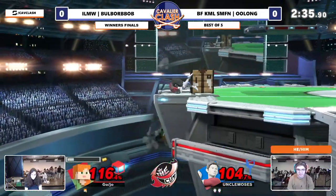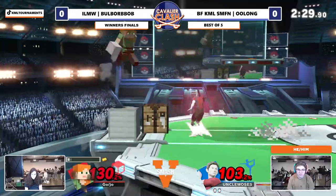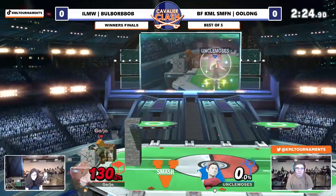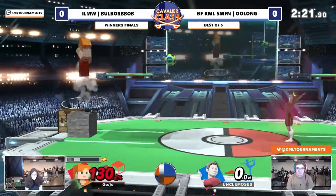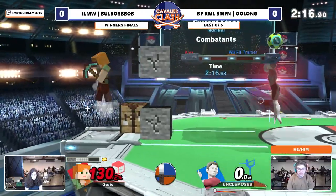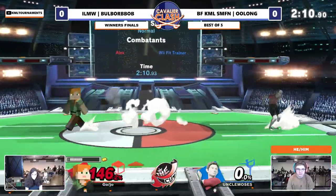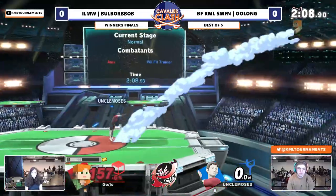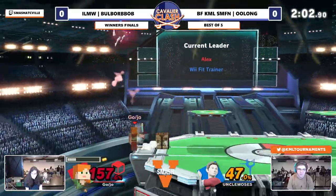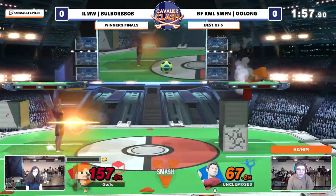Oh my goodness — didn't even see the Sun Salutation come out before it broke. The minecart. Oolong just needs to play a little efficient. Unfortunately getting caught by that F smash. But again, another fresh deep breathing on the board. For some reason Steve can't get any materials here — the materials being spent to put up these walls end up not getting Bulbor Bob much net gain.